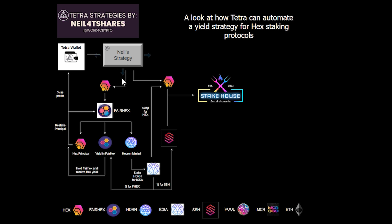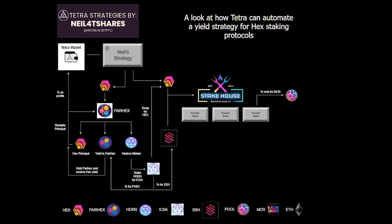If you have a big bag and you start to split it in two — take a portion to Fairhex and the other portion to Steakhouse and utilize the pooled staking options — Superstake will then continue to add this HEX when these pooled stakes are ready to join. By joining a stake and staking through Steakhouse, you get a pool token that's a representation of your ownership in those pools. These tokens are liquid and can be bought and sold.